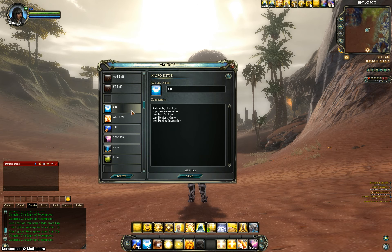For the actual macros, you have a CD macro, AoE heal, Touch the Light, and a spot heal. For the CD macro, you basically have two cooldowns and a healing ability in there. You know what a CD is — it's a cooldown. You usually use it on somebody that took a good hit. That's about it for that one.